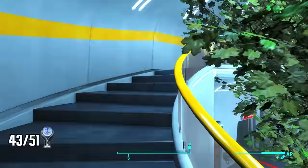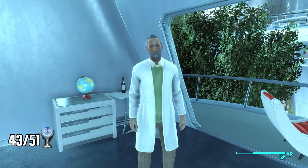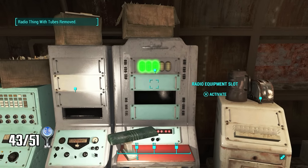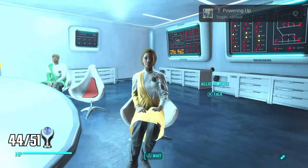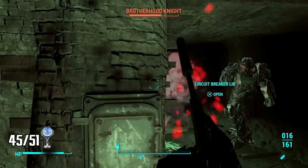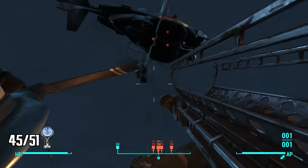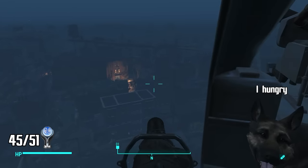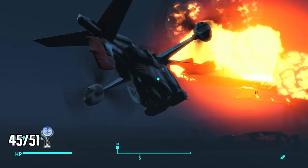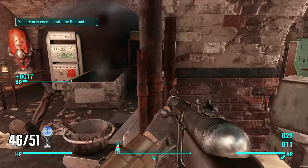Now I reload a save to before I destroyed the Institute — this time I'll side with the Institute and the Railroad. My son tells me to transmit a message to the Commonwealth revealing the Institute's presence. I go to Diamond City's radio station, reconfigure buttons and dials, return to the Institute, and earn the trophy. Next I work with an undercover synth to gather information for the Railroad, earning a story trophy. When the Brotherhood of Steel invades I take them out, then go to the Cambridge Police Station to counter-attack. I fight my way through and take out Vertibirds with my mini nuke launcher. I plant explosive charges on the Brotherhood headquarters and watch it destroyed from a Vertibird. After returning to Des the trophy pops.